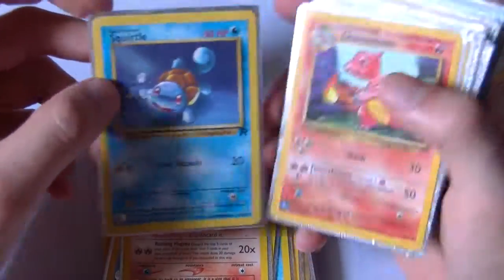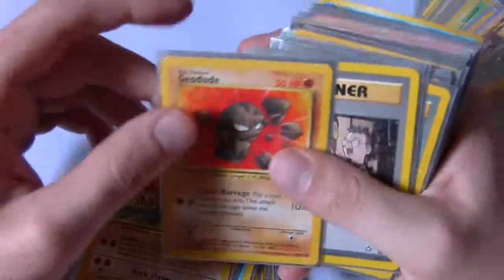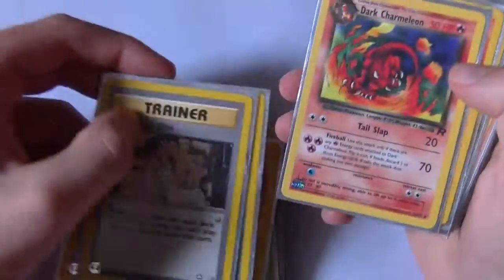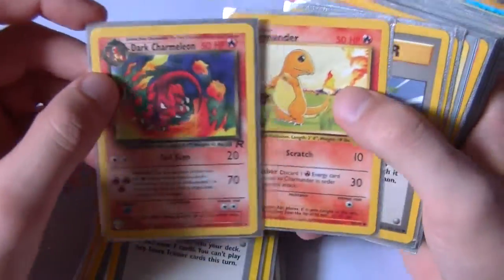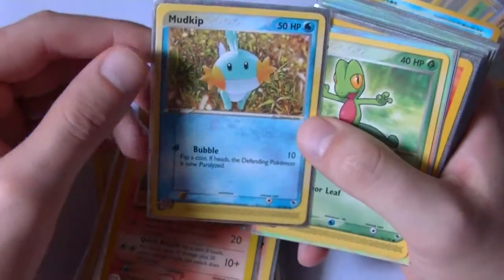Oh yeah, Team Rocket — there is like Rocket's Charizard and stuff like that, I think I have one, I'm almost positive I do. Professor Elm, Bill's Teleporter, New Pokedex. Yeah there's a Dark Charmeleon, Charmander, Gust of Wind, that Cyndaquil again. Oh, Mudkip — Mudkip's pretty cool.